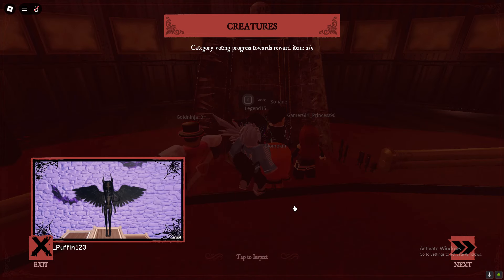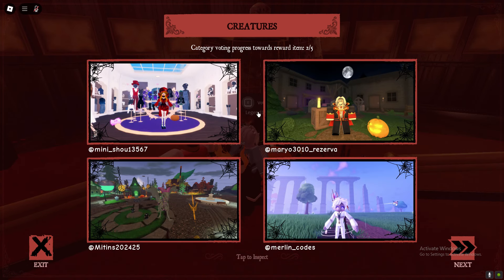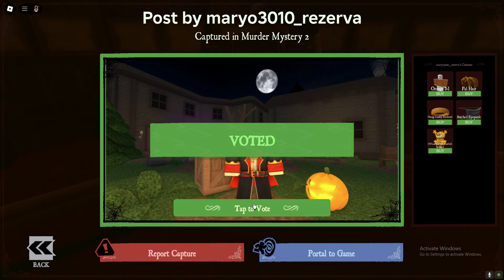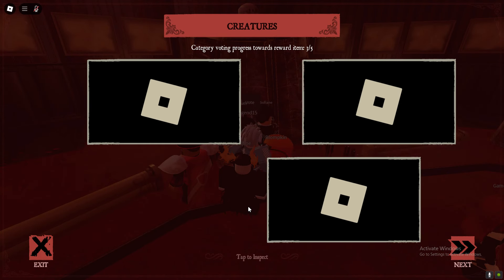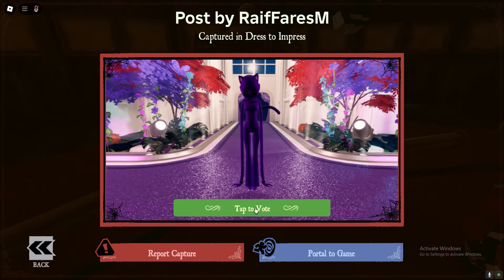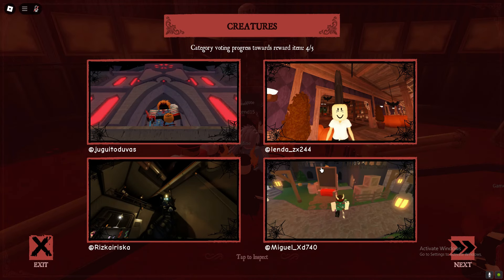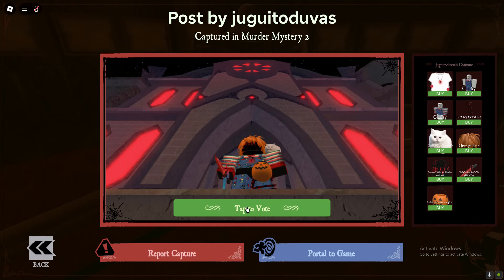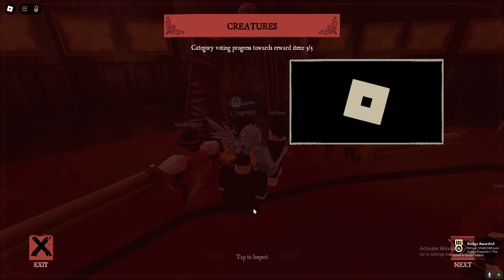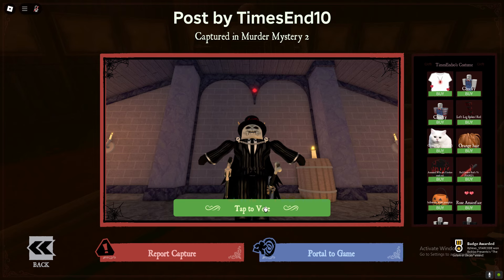I'm going to do it properly. The Dress to Impress one is pretty good — this is actually a pretty good event. By doing this I should be able to go ahead and get myself a reward. Let's choose one of the top ones — that one's pretty good. These are all of the creature outfit options, tap to vote, and by voting you can get rewards.